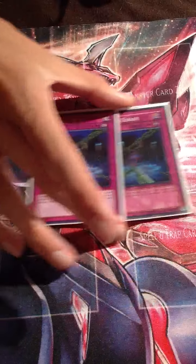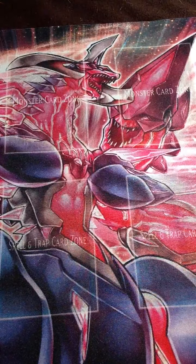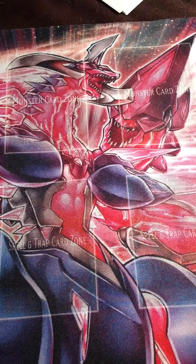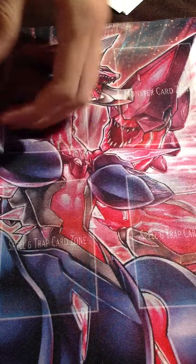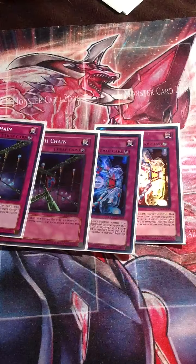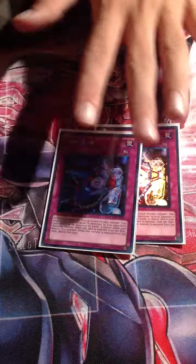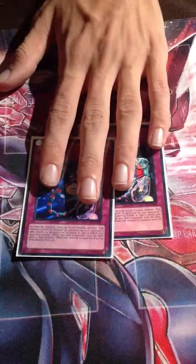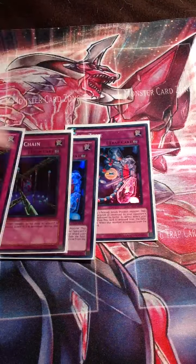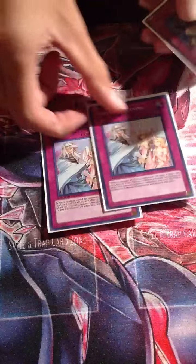Two Fiendish Chains - it's like having five Solemn Warnings, and you can bounce them. These four cards - two Safe Zones and two Fiendish Chains - you can bounce with Falcon to reuse them. If you equip Safe Zone to your opponent's monster and then bounce it with Falcon, you destroy the monster. That's a really strong interaction.